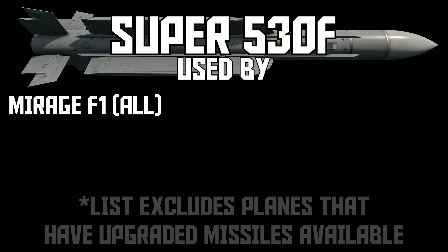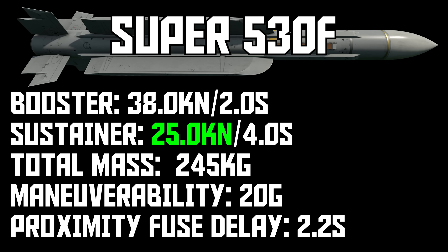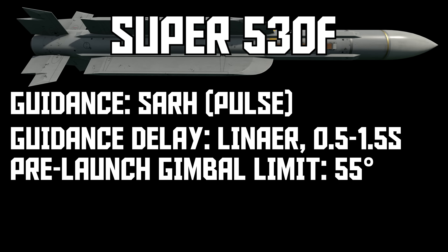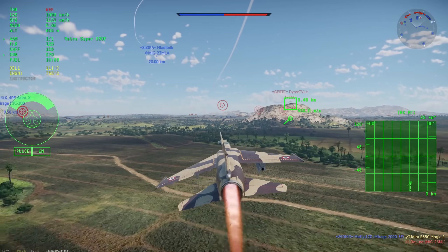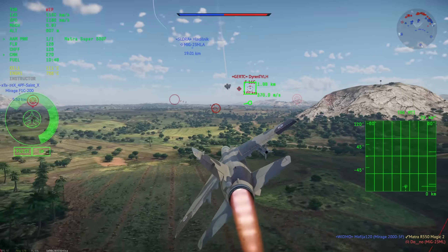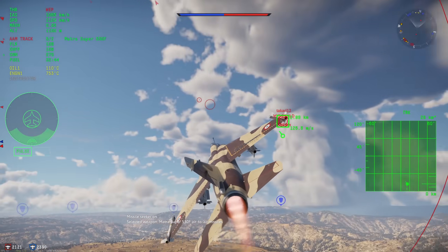The Super 530F is aerodynamically a nice step up above the R5-30 — the sustainer is a lot more powerful which helps in the range department, and it pulls 20G instead of 15. At 11.3, it's still not as good kinematically as something like an R24R or AIM-7F, but it is good enough. The problem is that it still has a pulse seeker at a BR where all other missiles have switched to CW seekers. That means absolutely garbage chaff rejection, it struggles to lock sometimes, it's nearly unusable rear aspect, and it likes to explode randomly. If this missile had a CW seeker it would be totally great, but because of that pulse seeker it's just a heaping pile of disappointment.